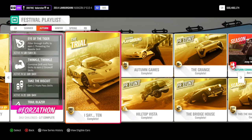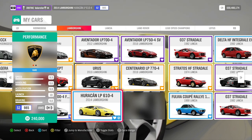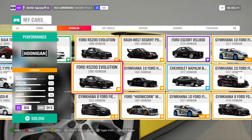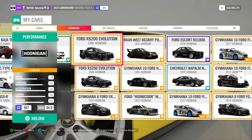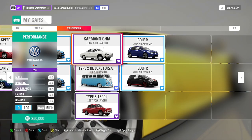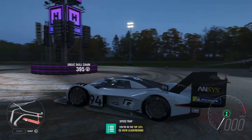Now let's have a look at the Trial. I tested several cars — I tried the Mozzler and the Ferrari F50 GT but didn't like them, they were sliding too much. The car that's still the best is the Boonigan Ford RS200. It's very good for the Trial — very grippy. The car we win from the Trial is the new Volkswagen.